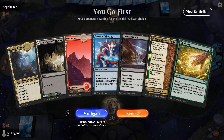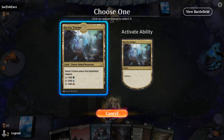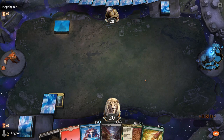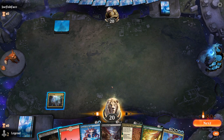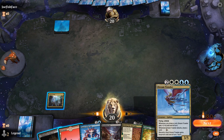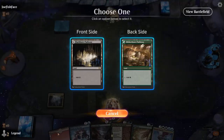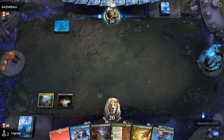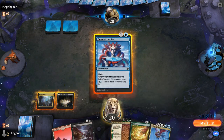We're on the play with a fine opening hand — turn-two Omen, and we've got Heartless Act as needed, along with some ramp and Binding as more interaction. There's one of our win conditions. Dream Trawler can be a little tricky to cast if we have the mana to cast a turn-4 or turn-5 Bridge — we don't necessarily have the mana to play Dream Trawler on the following turn, since it's double white and double blue. We'll see whether we find Bridge or try to find mana to play Dream Trawler instead.